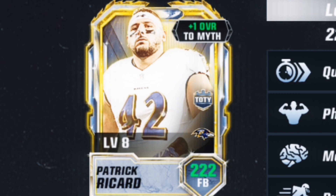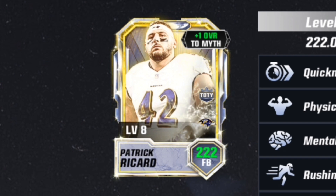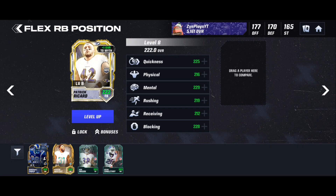You guys are just witnessing the best fullback in the game and it's not even close — he's number one. Patrick Ricard. If you know the history of this card dating back to Madden Mobile 22 or 23, you know why he's probably the best fullback in any game for multiple reasons. We're gonna be putting that to the test in Arena 4 today for our gameplay video. Patrick Ricard, 222 overall, level 8 Mythic.